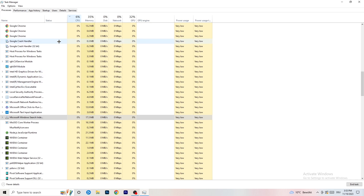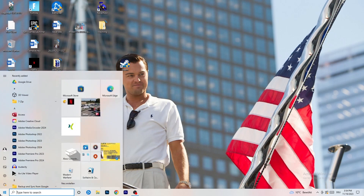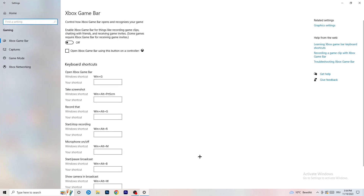Once you're finished in Task Manager, close it. Then navigate to the bottom left corner, click the Windows symbol or press the Windows key, and open Settings. Go to 'Gaming' and turn off the Xbox Game Bar, because you don't want anything running in the background — especially the Xbox Game Bar, which causes a lot of trouble with not launching and not starting on low-end PCs.